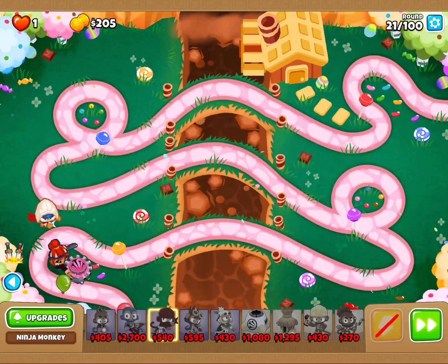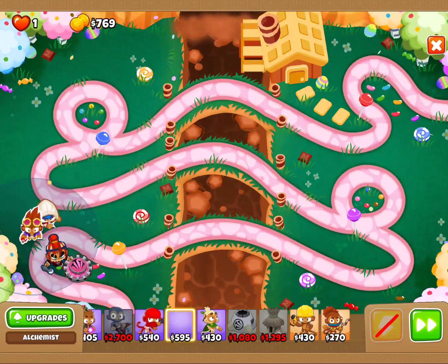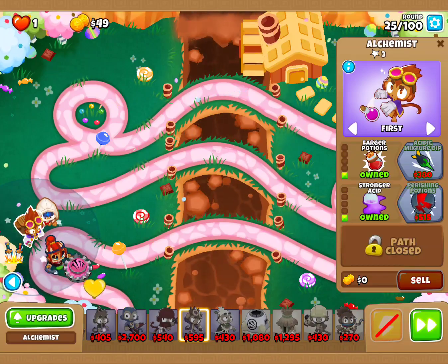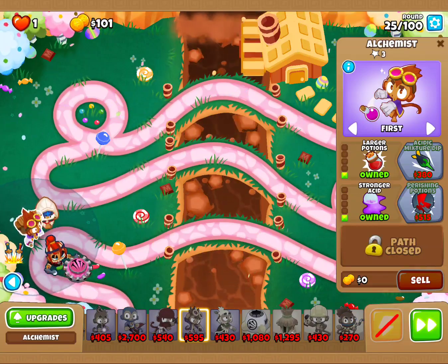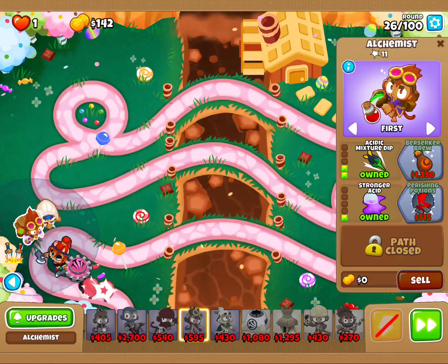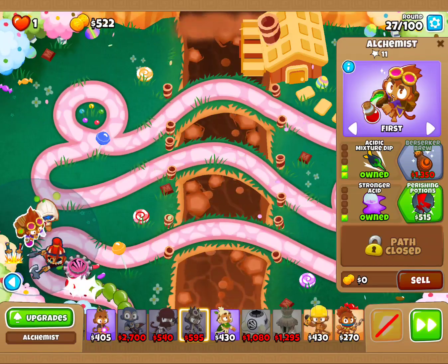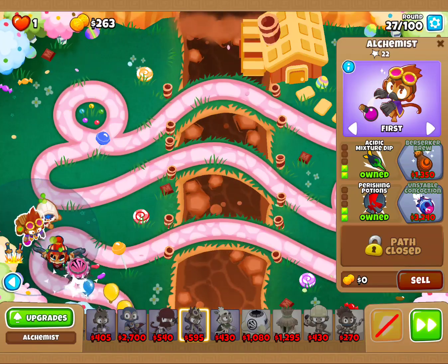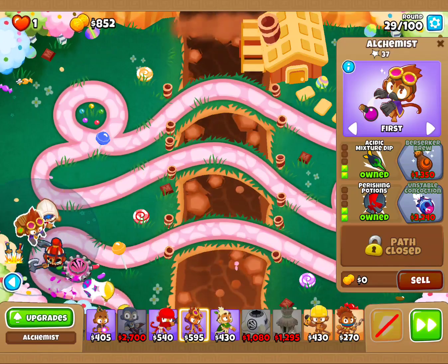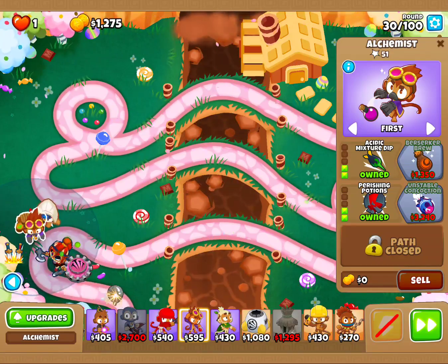Next, we're going to grab ourselves an Alchemist and we're going to put our Alchemist right here. We're going to do a 3-2-0 — Perishing Potions, and finally Berserker Brew.